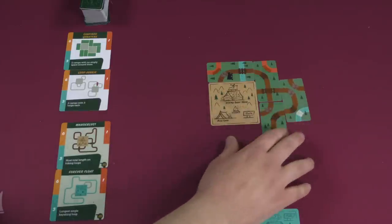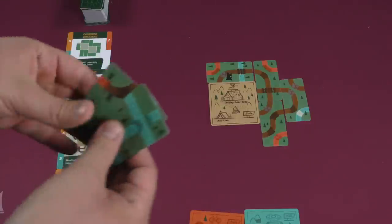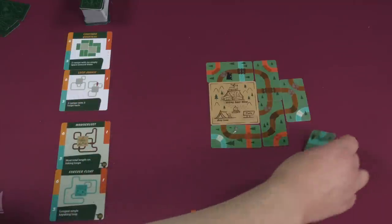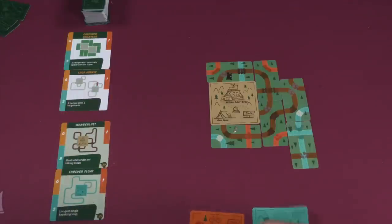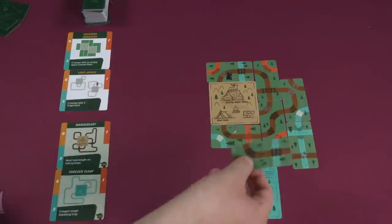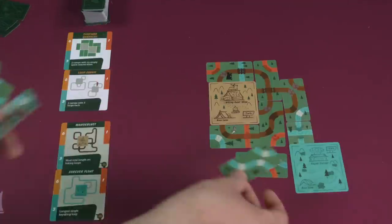So maybe you'll do something like this. Now you see that I have one trail completed that is five length coming around to this side, and I've got this one over here which is starting to move along. You pass the cards along, receive four more cards, place two of them, then remove the last two from the game. There's also a rule where you can choose to overlap existing trail cards if you want — you can cover up parts of them and start working on, say, water trailways.